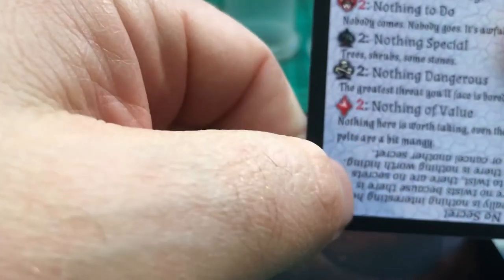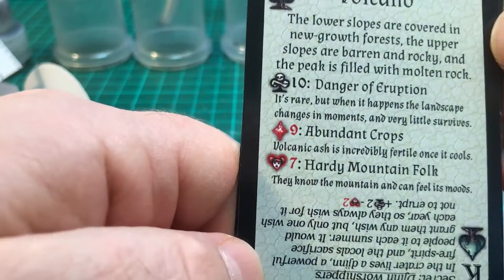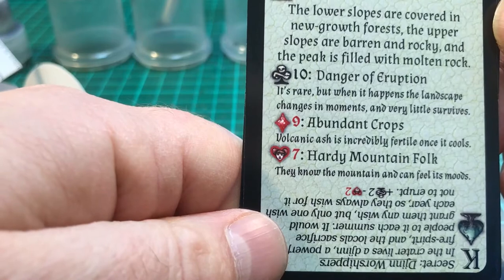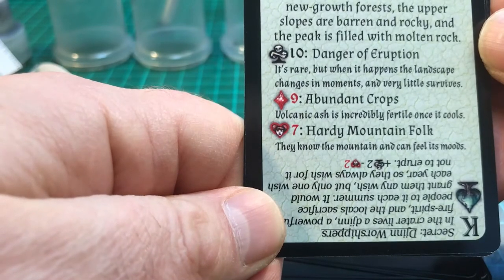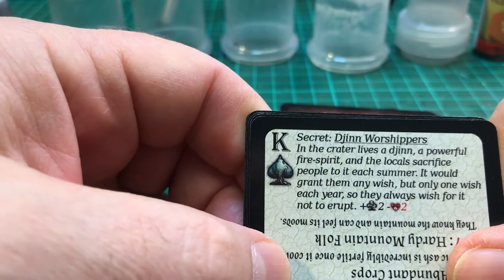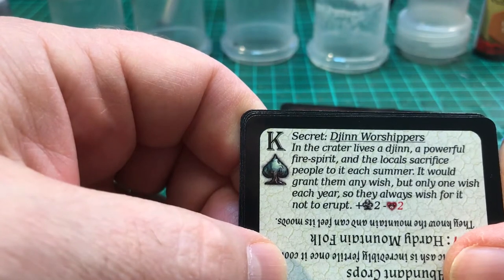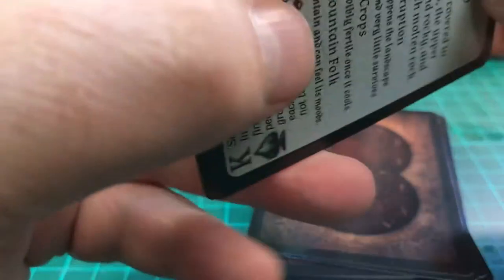Here's another: Active Volcano. The lower slopes are covered in new-growth forests, the upper slopes are barren and rocky, and the peak is filled with molten rock. Danger of eruption is rare but when it happens the landscape changes in moments and very little survives. Abundant crops — volcanic ash is incredibly fertile once it cools. Hardy mountain folk know the mountain and can feel its moods. The secret: in the crater lives a Djinn, a powerful fire spirit. The locals sacrifice people to it each summer; it grants them one wish per year, and they always wish for it not to erupt.